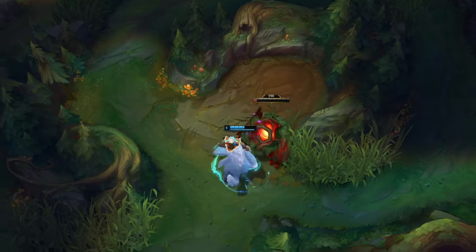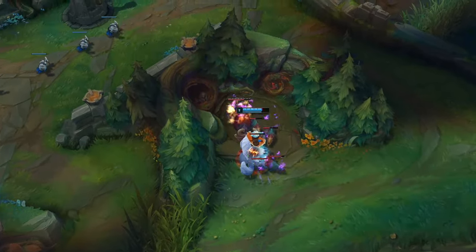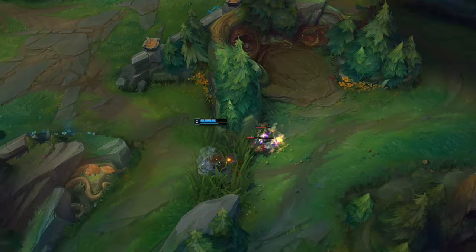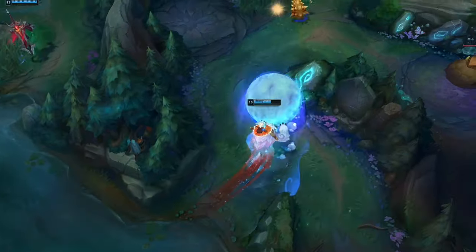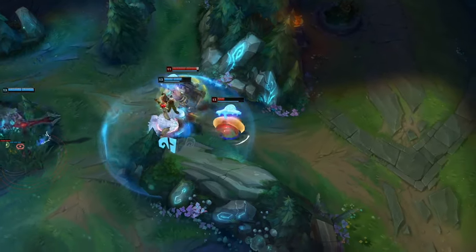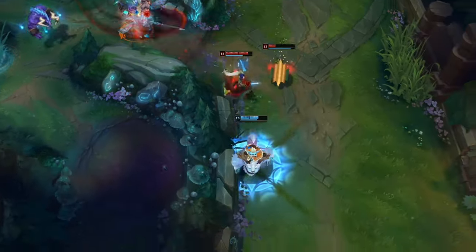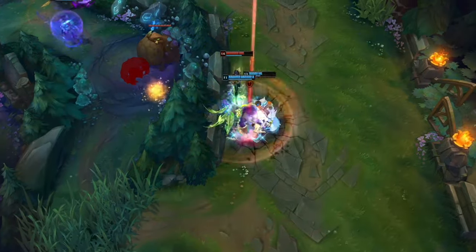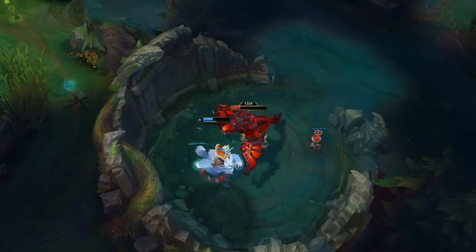Your W is great for ganking a lane and moving through the jungle, but it's also essential for clearing camps. Because the Snowball lets Nunu and Willump take down multiple monsters quickly, they can take routes that would be tricky for other junglers, like going from red to raptors to wolves. When you're ready to start the snow day, get rolling with the Biggest Snowball Ever. Once you crash into a fight, unleash your icy artillery and lock down Snowbound enemies with Snowball Barrage. Look for adventure around every corner.